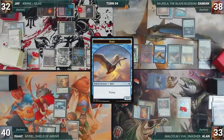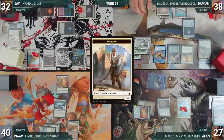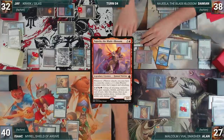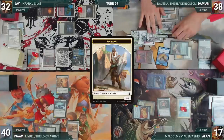Damien draws and moves to combat. He attacks Alan with Najeela and a Warrior — Najeela triggers, creating two more Warriors tapped and attacking Alan. Still in combat, Damien activates Najeela, paying for Suppression Field, untaps his attackers, and moves to a second combat phase. He attacks Alan with Najeela and three Warriors — Najeela triggers, creating four more Warriors tapped and attacking Alan. Alan takes the hit again, and Damien ships the turn.